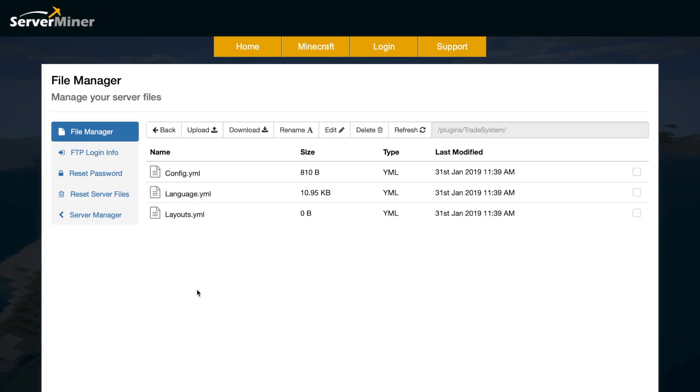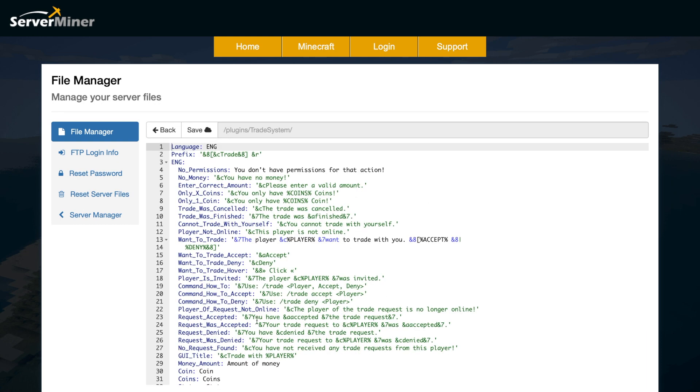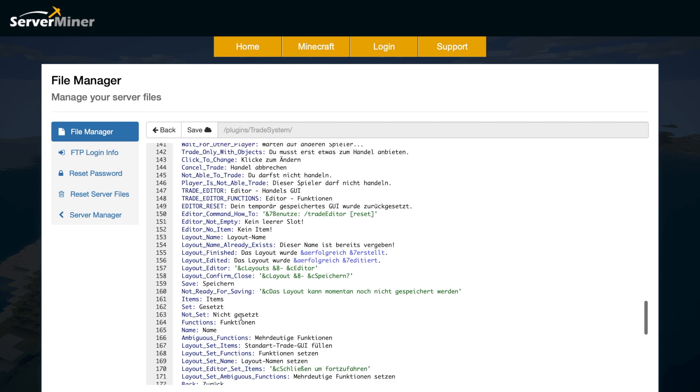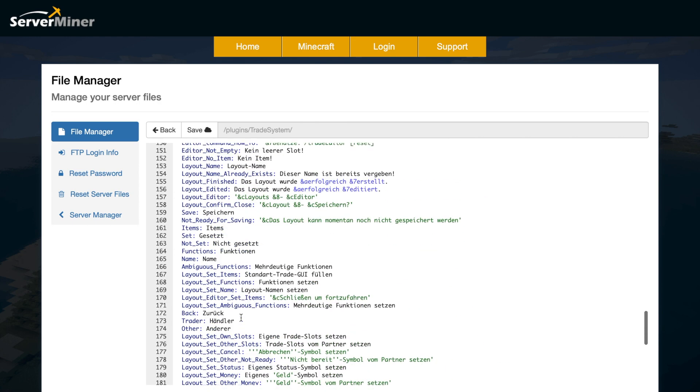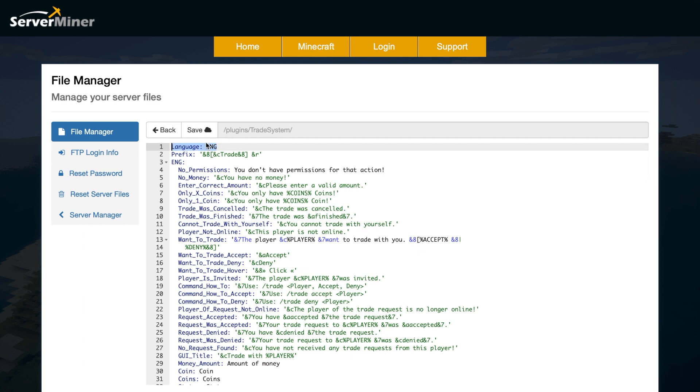Here we are in the ServerMiner control panel and as you can see there are three YML files. Down at the bottom is layouts — that's currently empty. If we go into language.yml, the middle file, in here it has all of the things you'll see in chat: the prefix and the language. There are two current languages — English at the top and then German. If you'd like to switch to German, all you need to do is type GER up at the top and that will change the language you use.